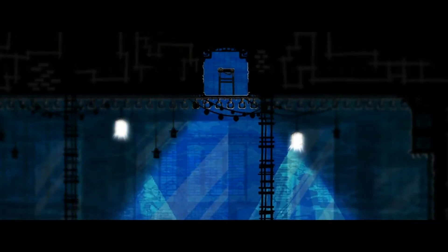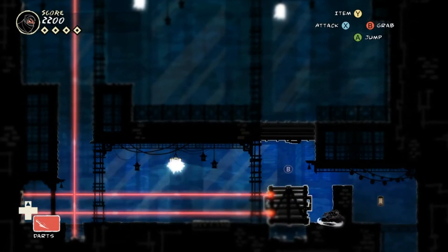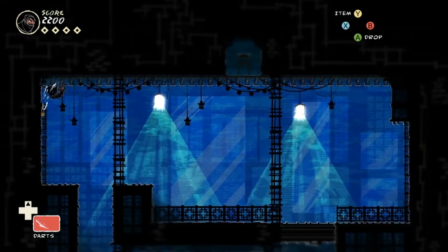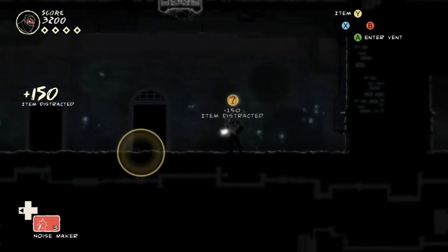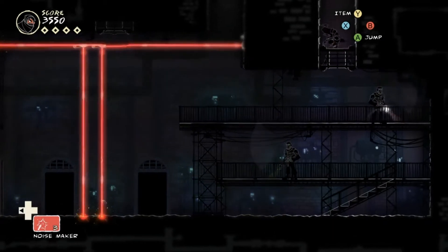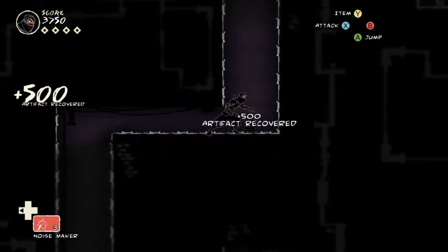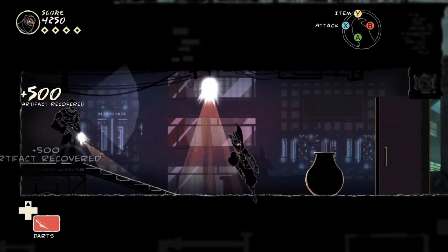In a move that's simultaneously refreshing and familiar, Mark of the Ninja is a 2D stealthy adventure that, at first glance, looks a bit Metroidvania-esque. You'll jump and grapple hook your way around mostly linear levels — though occasional path choices and backtracking occur — clinging to walls and ceilings, hiding in floor grates, and ducking behind potted plants or in doorways, all in the name of avoiding detection. You begin with only these two basic moves, but as you finish levels and secondary objectives within each mission — such as completing an area without raising an alarm — you'll earn medals redeemable for new moves that open up your options.